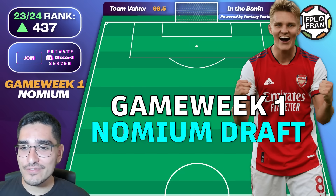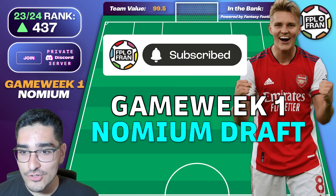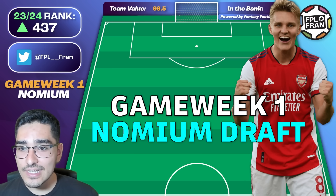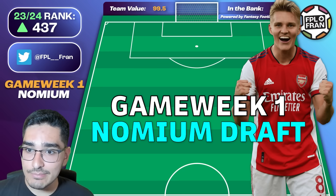Hey everyone, welcome back to FPL Fran. Today's video is a slightly different video — a slightly different draft even. It's a Gnomium template draft, which means no Haaland and no Salah. Some people have requested this because they're absolute mavericks and want to go against that early Salah and Haaland ownership, and definitely test themselves with different captaincy options.